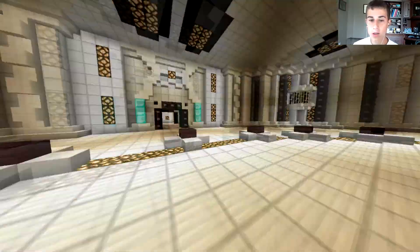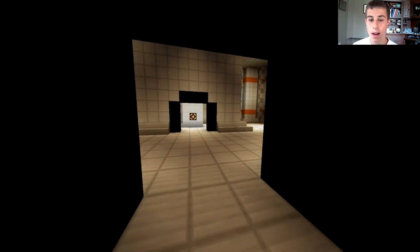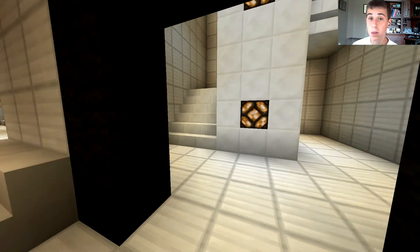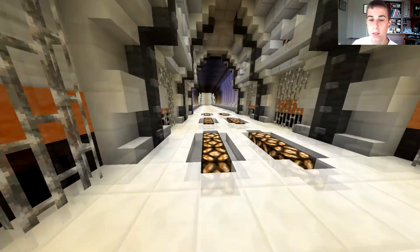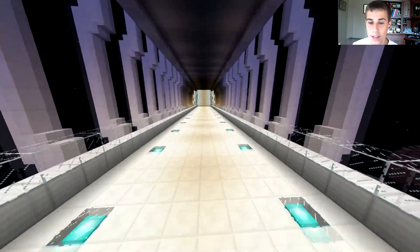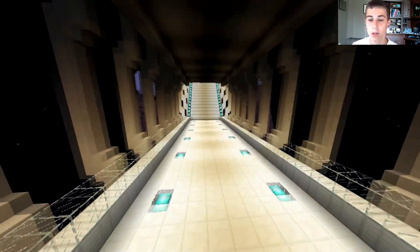You start in this spawn and you want to head down the diamond tunnel with the diamonds right on the side. Now most people would just go up these stairs, but we're going to take it a little bit more incognito and go around. I'm going to fly to speed this up, but as I'm spectating, you want to go across this bridge, which actually looks really cool during the night.